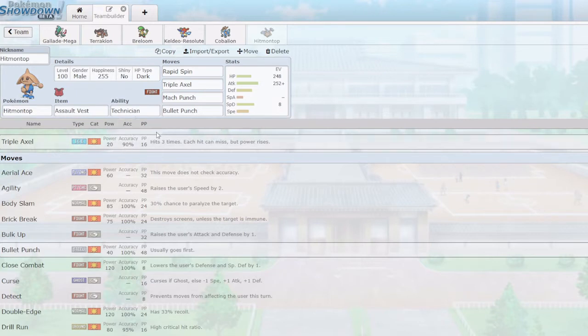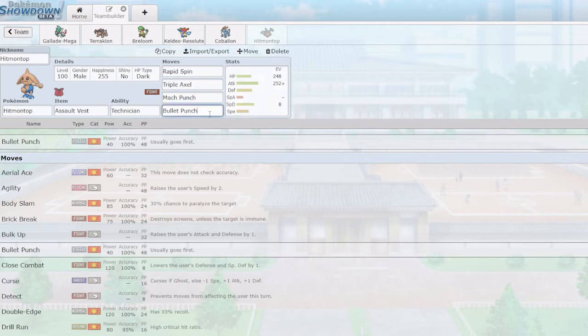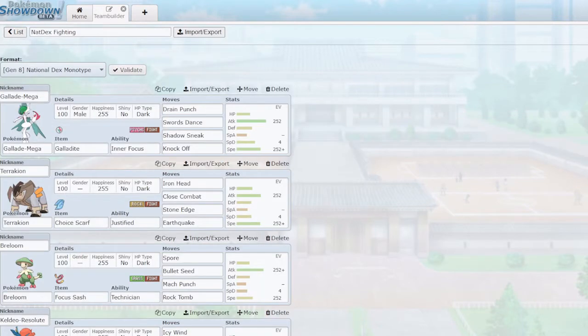Triple Axel is boosted by Technician every hit since it goes 20, 40, 60 — boosted to 30, 60, 90 — which is a lot stronger. Triple Axel can tear through Focus Sashes, Sturdy, dragons, and especially flying types, which are a very tough and dangerous matchup. Mach Punch is also Technician and STAB boosted at around 90 base — good for picking off weakened foes. Finally, Bullet Punch hits 60 base thanks to Technician and is super effective on fairies, so in the late game when fairies are weakened I can Bullet Punch my way to victory.